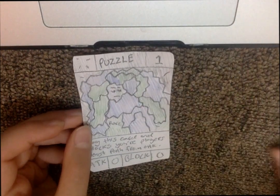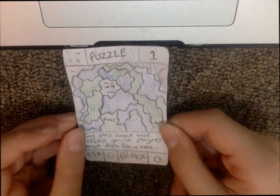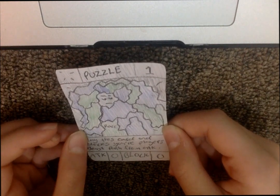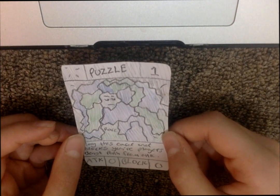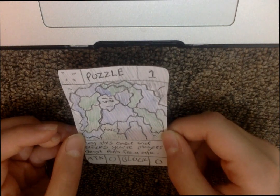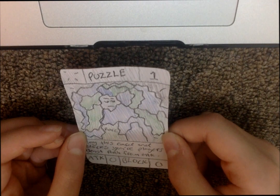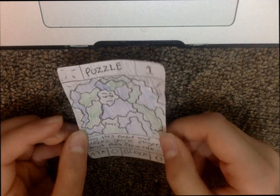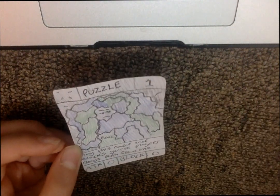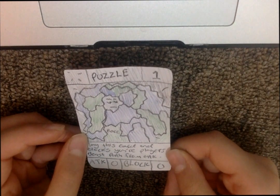The last card is Puzzle, which is a rare magic card and a level one play. The effect reads: 'Play this card and it blocks your beast's path from attack for one turn.' So basically if your opponent attacks, you can play this card to stop their beast from attacking. Its attack is 0 and block is 0.